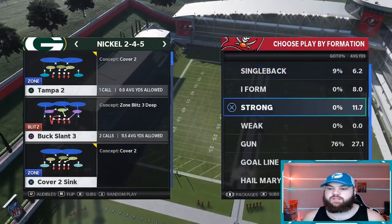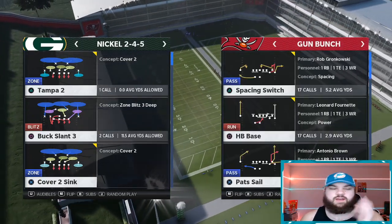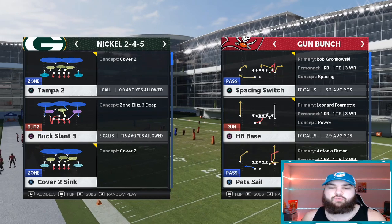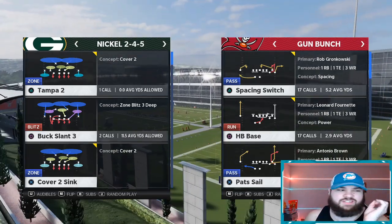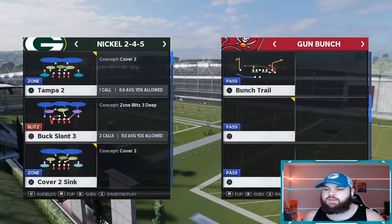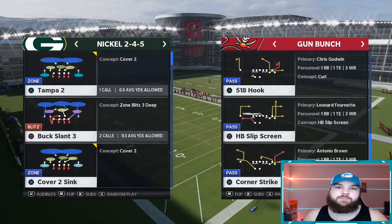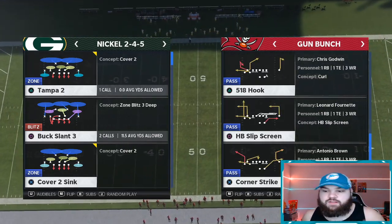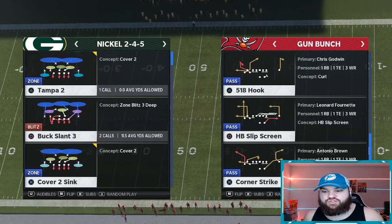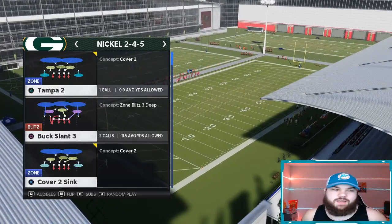On offense right here, we're going to go to a very popular formation — Gun Bunch. You can do this in a bunch of different playbooks. Right now I'm in New England. I know for sure Dolphins, Bills, and also Jets and stuff pretty much have the same exact play. The play I'm going to be talking about is Corner Strike right here — pretty much the same play as Mesh in Jets Bunch. The one route in the field that is really important is that corner route to the outside bunch receiver.